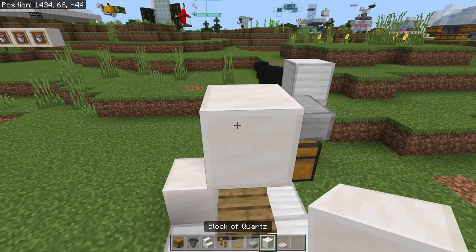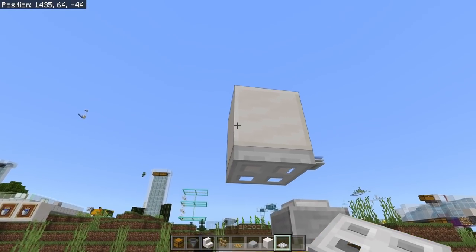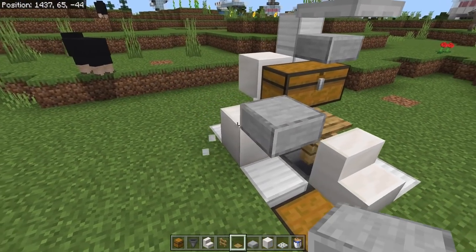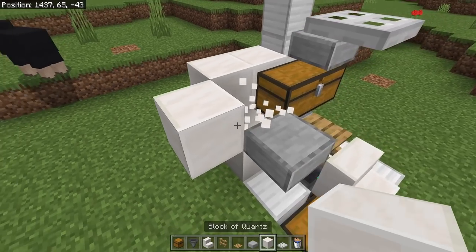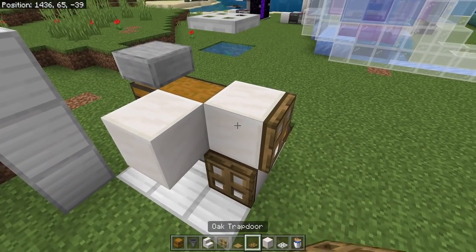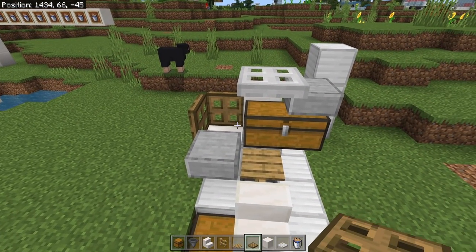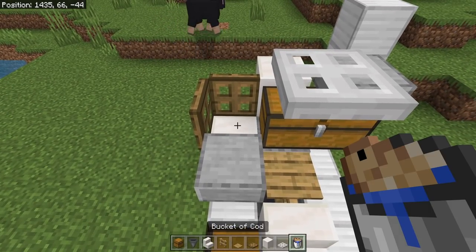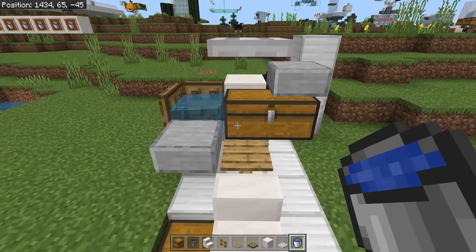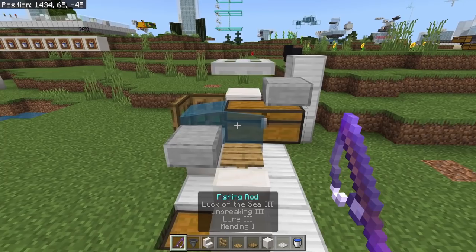Now go ahead and place in two temporary blocks right here. Remove the bottom one and place in yourself an iron trapdoor. You can then go ahead and remove that upper block. Now go ahead and place in yourself a lower slab right here and then just a couple of solid blocks in these two locations. If you feel like it, you can replace both of these solid blocks with a trapdoor just to make the farm look a little bit smaller, but it doesn't really matter either way — it's just for aesthetics. Now go ahead and get yourself a bucket of cod, tropical fish, or salmon — it doesn't really matter. Place it in right there. You now need a regular bucket and you want to crouch and place it onto that chest like so, and your farm is now completely done.